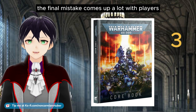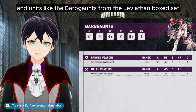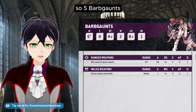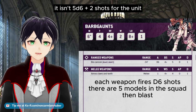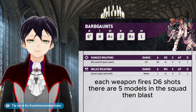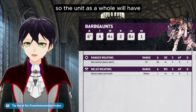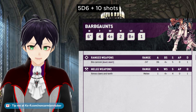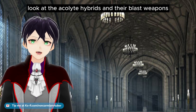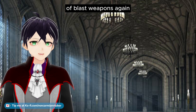The final mistake comes up a lot with players new to 10th edition. With units like the Barbgaunts from the Leviathan box set, the blast keyword isn't extra shots for your unit — it is extra shots for each blast weapon. Five Barbgaunts firing at a squad of 10 Infernus marines: it isn't 5d6 plus two shots for the unit. Each blast weapon gets the bonus, so it's d6 plus two for each weapon, meaning the unit as a whole will have 5d6 plus 10 shots. So if you're just now realizing how dangerous blast weapons can be, look at the Acolyte Hybrids and their blast weapons and you'll never doubt the power of blast weapons again.